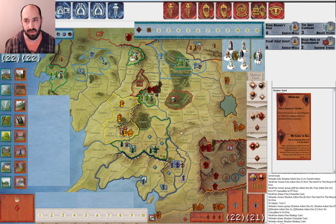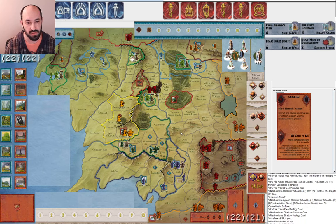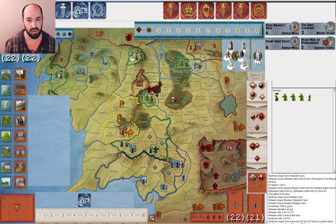Next round, fairly normal cards here. He allocates an eye, we roll, and again I get some. These are all pretty normal rolls here. I go ahead and start mustering up the elves, because I can see that he's about to be able to attack me.